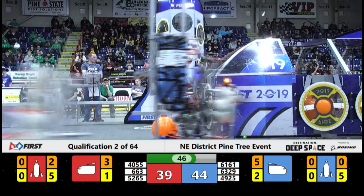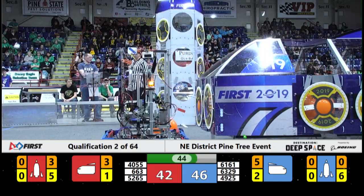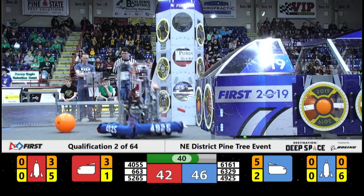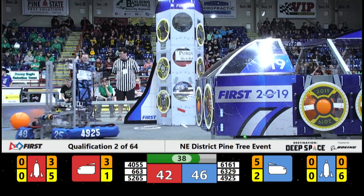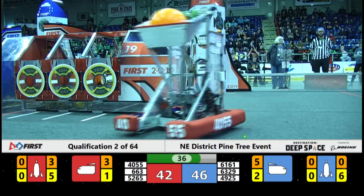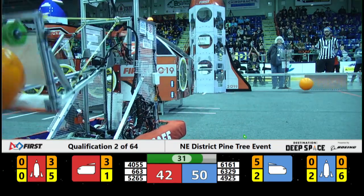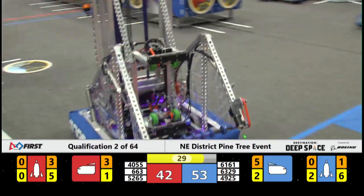And there goes number six. So they are prepared, perhaps, to get that rank point on the rocket ship on the Blue Alliance side. Red Alliance ahead of them — Red Alliance has got three cargo in place, now it's going to be four. Timing down to 30 seconds — is it enough time for the Red Alliance to score?